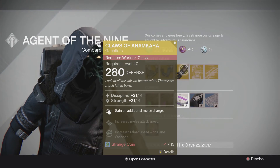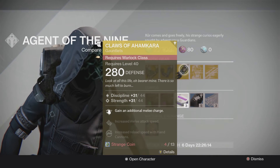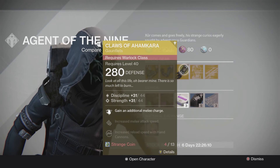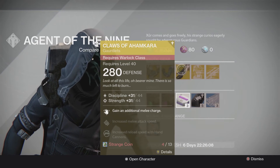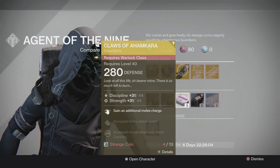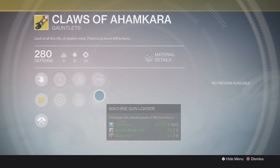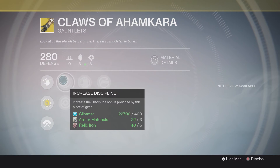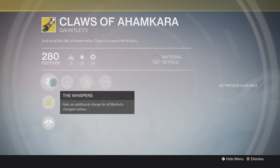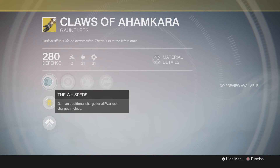And for the warlocks in the group: gain an additional melee charge, increased melee attack speed, increased reload for hand cannons. The claws are not too bad. Obviously gaining an additional melee charge for the warlock comes in handy when you're doing your bounties and stuff, also running around obviously for the stormcallers or sunsingers.